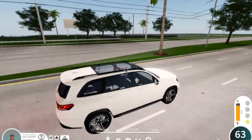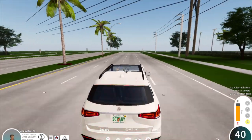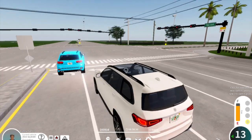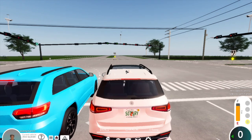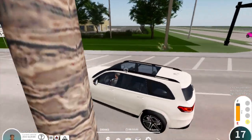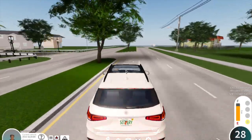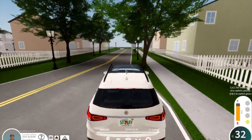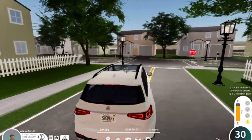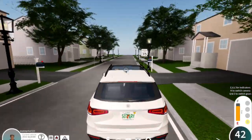Oh gosh, I totally ran that red light. Luckily I'm not in a roleplay server today — I'm in a public server, but everybody seems to be following the rules. You see people drive like maniacs sometimes. I'm really surprised — look at this Jeep just taking up two lanes. And there's that aggressive Tesla back there. I wonder if anybody's in the neighborhood today — might have to stop and visit somebody. They really have been making awesome updates to this game.